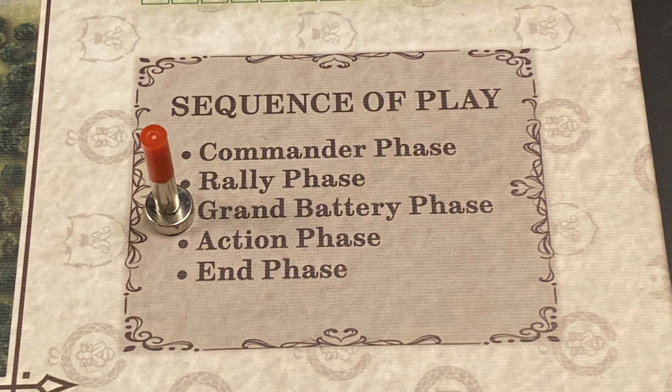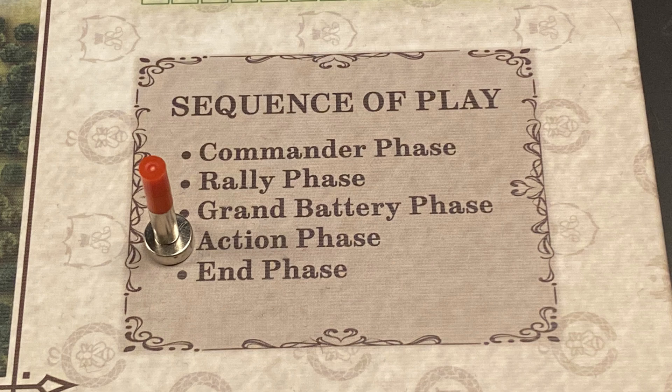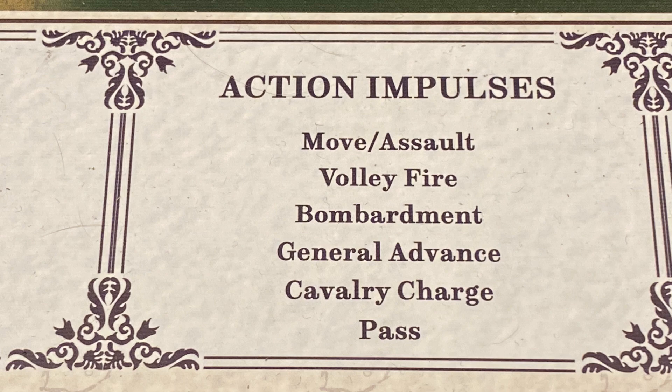Next is the grand battery phase. Here the French player may conduct bombardment with all his artillery units in the same area as the grand battery marker. Next is the action impulse phase, where players alternate attempting to activate their units and conducting regular or special actions with them.